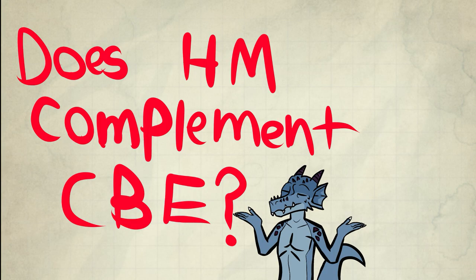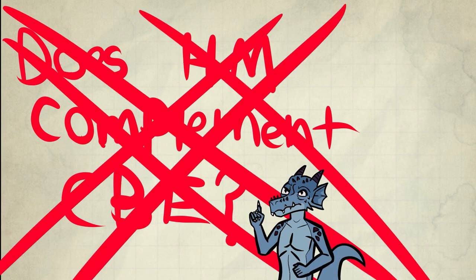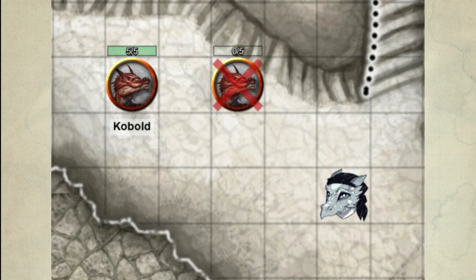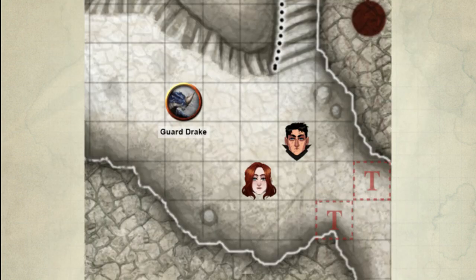Hunter's Mark does not complement Crossbow Expert — you lose DPR. It takes 2 rounds to make up for the lost DPR due to setting up the spell, and the chances are high the target will die by then, especially when focused firing. Once the target is dead, you have to move the mark to the next target, repeating the loss in DPR. You have to remember: fights are usually 4 to 6 rounds.